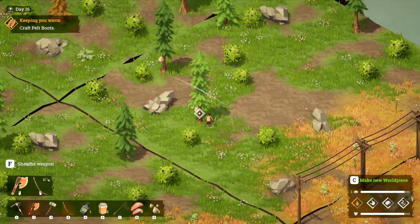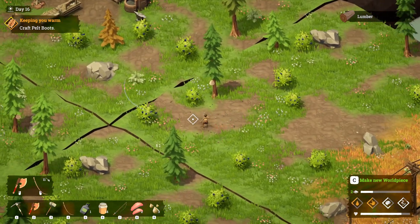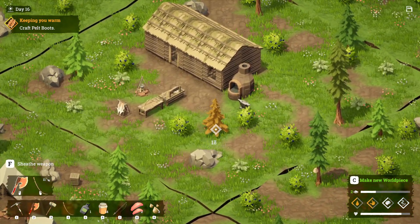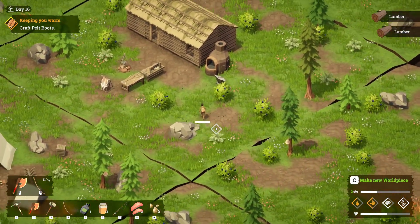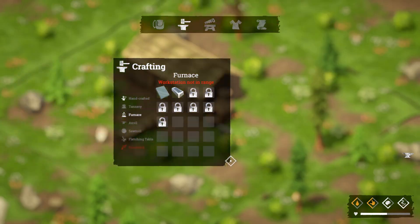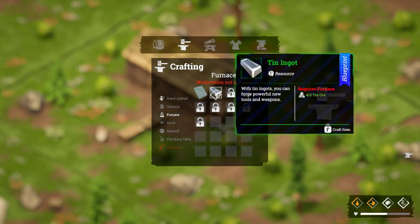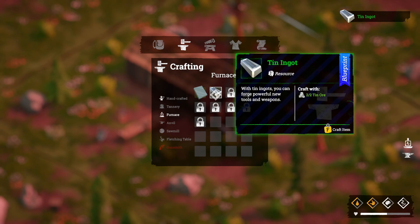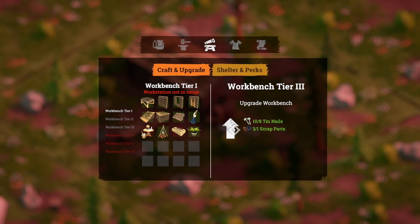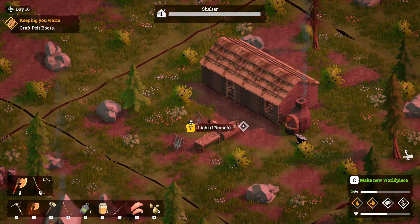We should be able to get ourselves some nails and upgrade the workbench — as soon as I figure out where I live, here we go. Let's cut down this tree, we can get ourselves a little bit more wood, assuming we don't just let it smash into us. There we go. We'll craft some tin nails. Apparently I need to wander over here. Let's go ahead and light this fire so that I can stay somewhat warm tonight.